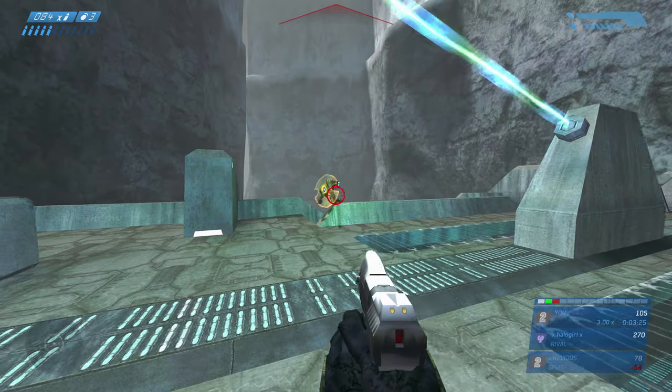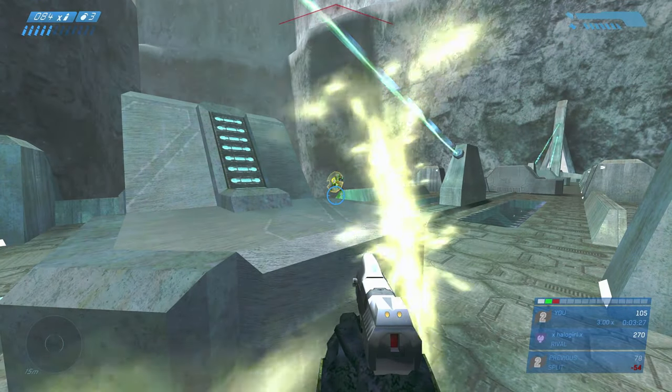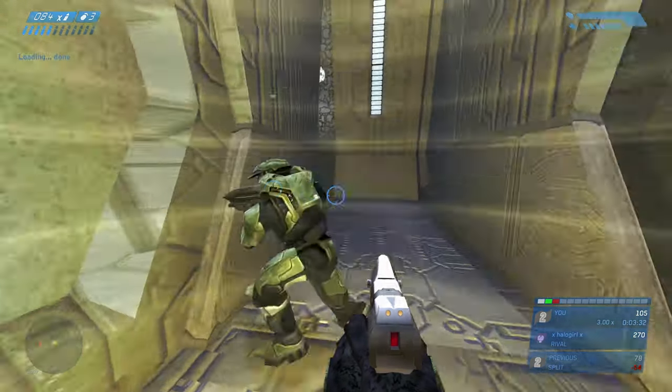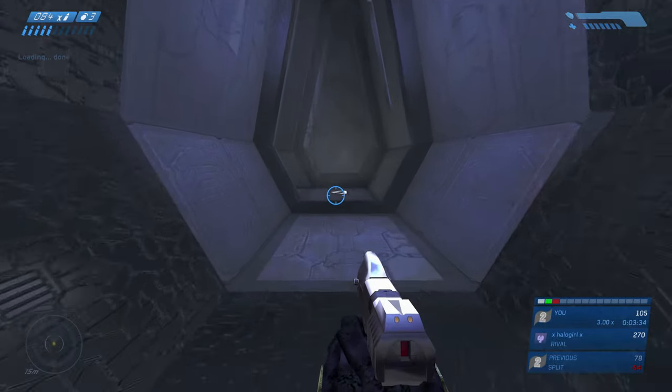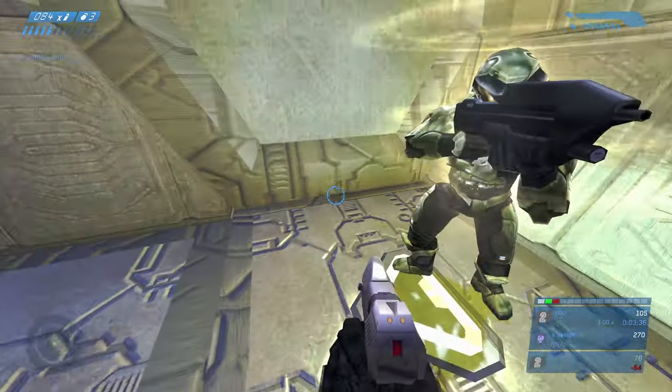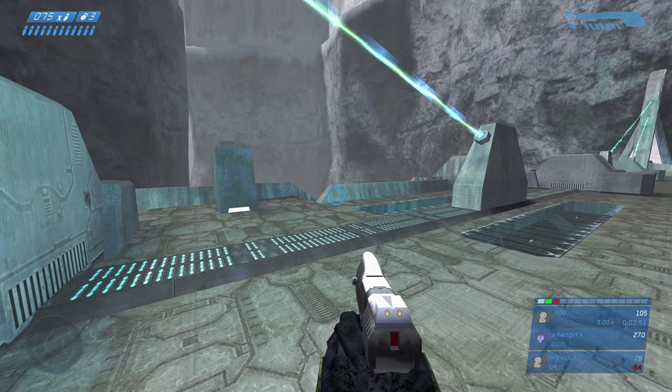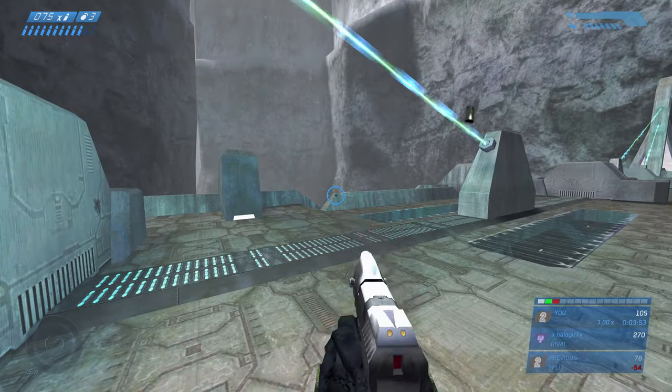If you notice, there's a jackal literally standing there. I'll tell my teammate to do the despawn — look what happens. I go back to that area and ta-da, he's completely gone! But keep in mind, you have to alert them for them to despawn.